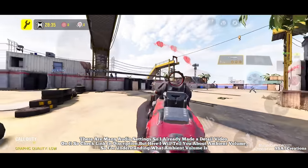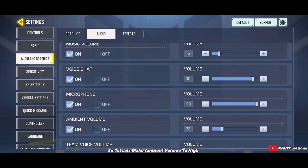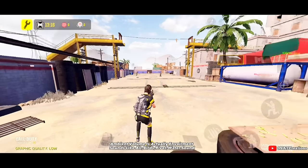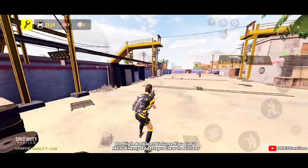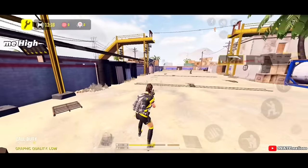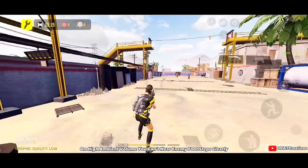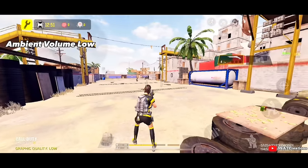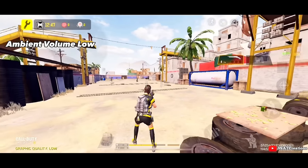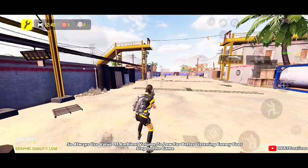Number 10: Best Audio Settings. There are many audio settings and I've made a detailed video on them — check the link in the description. But here I'll talk about ambient volume. On high ambient volume you can't hear enemy footsteps clearly at a distance — ambient volume includes environment sounds like air, birds, and water. When you lower the ambient volume, you can hear enemy footsteps much more clearly. So always set ambient volume to low for better detection of enemy footsteps in the game.